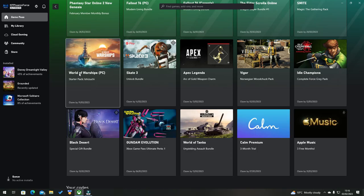Let's find out how we get our fifth anniversary World of Warships starter pack, also known as Ishizuki. First off, load up your Xbox for PC app, as this game is a PC game and is required to be redeemed on your PC app.